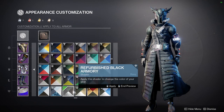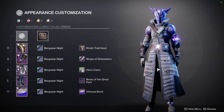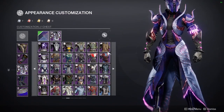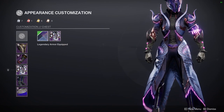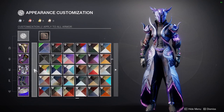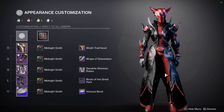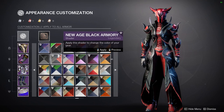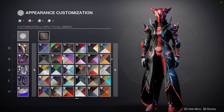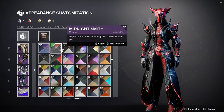Some people might ask about refurbished Black Armory — it looks kind of boring, so I'm not the biggest fan. Bergusian is super dope, but unfortunately it has an off-color that looks pretty terrible on cloth specifically. Midnight Smith — there could be an argument for it being the best shader since it's a really good black and red, but the downfall is that people will give you grief for wearing a red and black shader in Destiny 2. No one can just wear red and black without being judged.